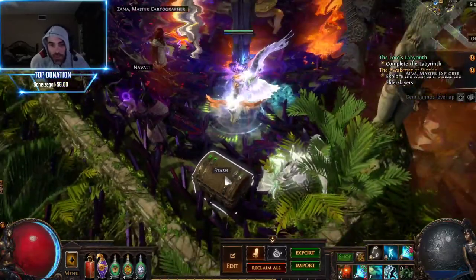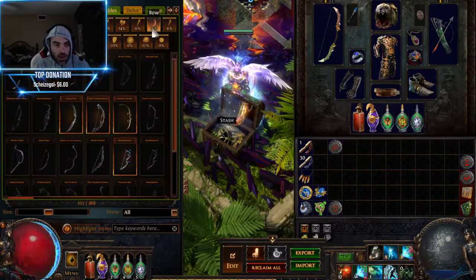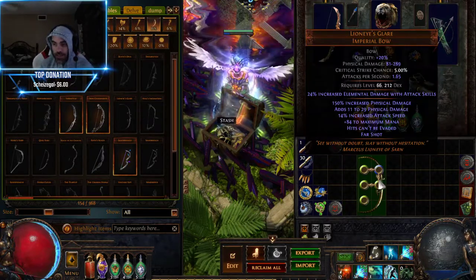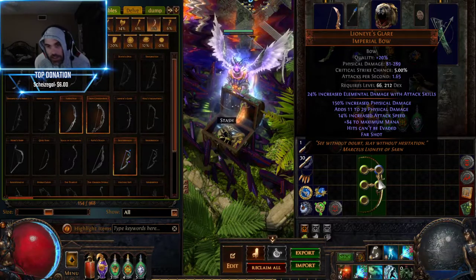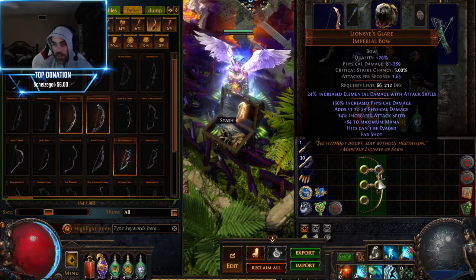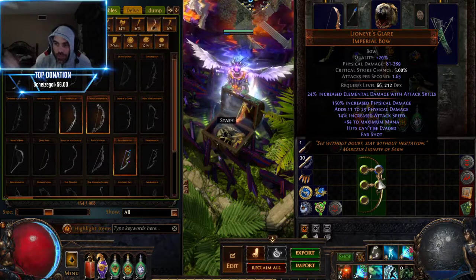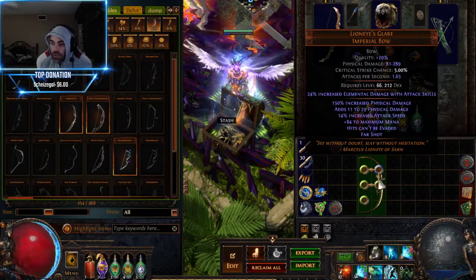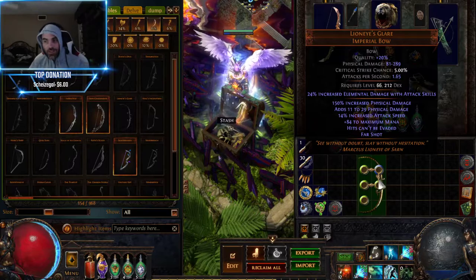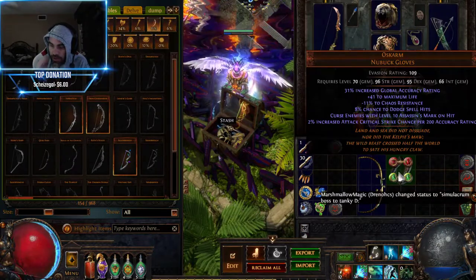The first thing is the bow I started with - the Lion's Eye Glare. The reason I went with it is because it has massive damage for its cost and is extremely strong. I covered this last season: Far Shot, hits cannot be evaded. The mana benefit at early levels is really nice because it lets you reserve more mana and still have enough to shoot and get off your Cast When Damage Taken. These are like one Chaos so it's realistic for everyone.